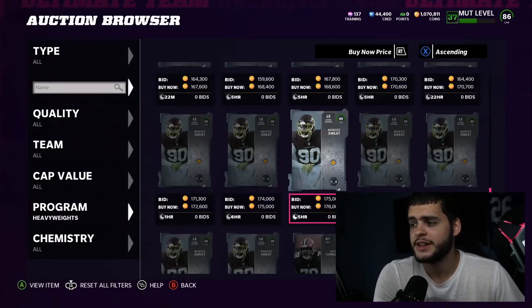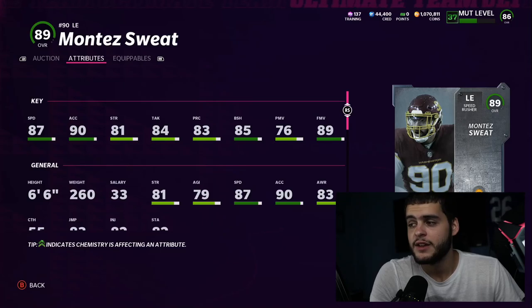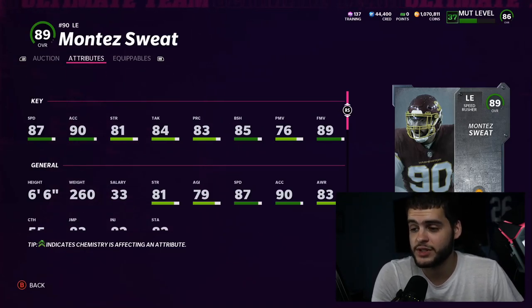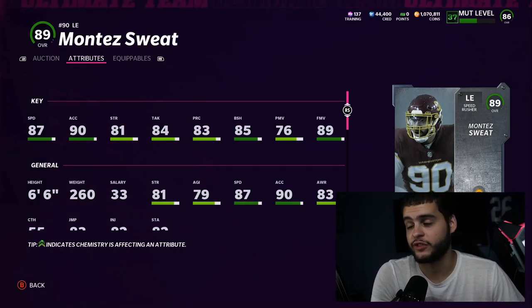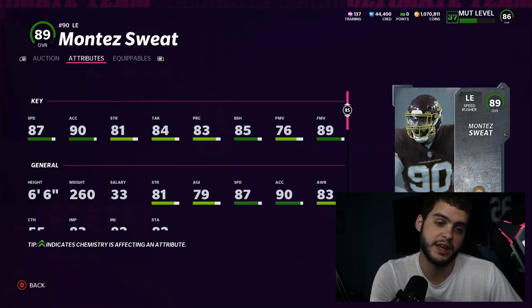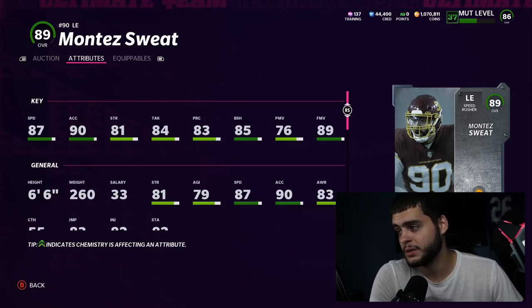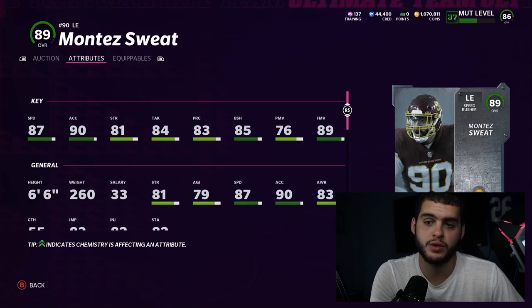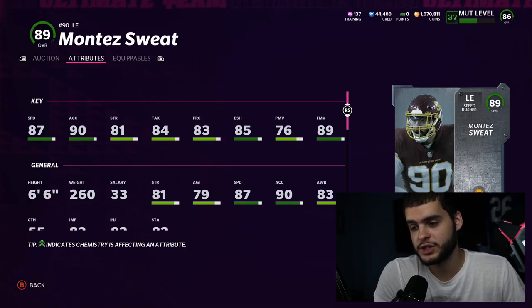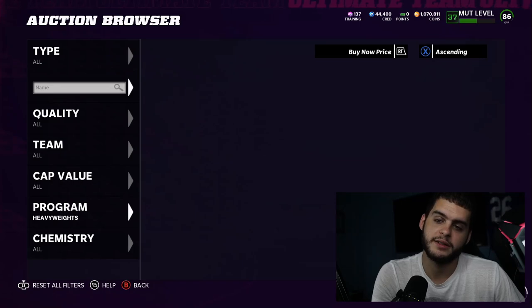Number three is Montez Sweat — still one of the best, if not the best, edge rusher in the game. He has 90 finesse move powered up, 88 speed, 91 acceleration at six foot six, 88 hit power. He's super fast off the edge and will get to the quarterback instantly. He's very hard to throw away from or run away from. At six foot six, even if you pop him out into a flat coverage or goal line situation, he'll swat passes and make plays. He's a very versatile and dangerous card.